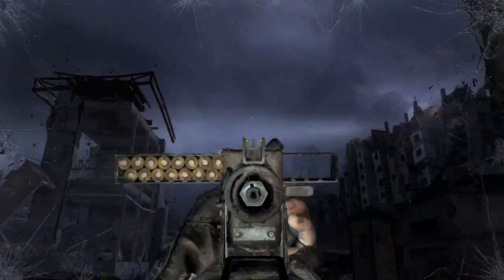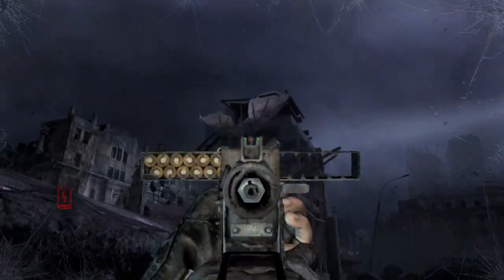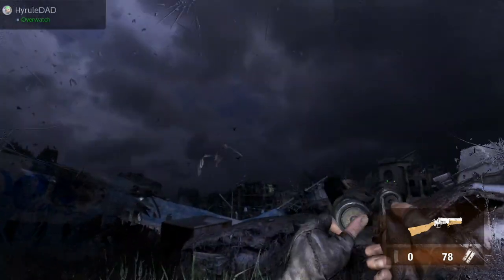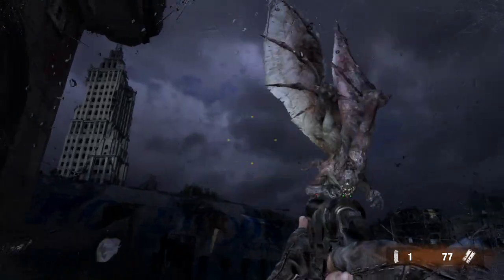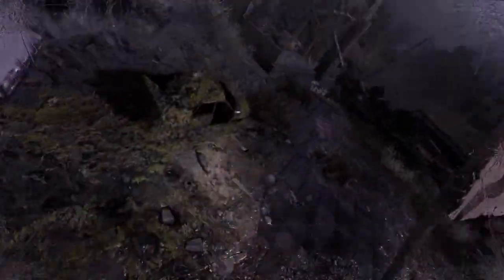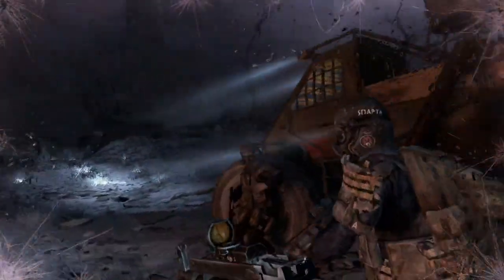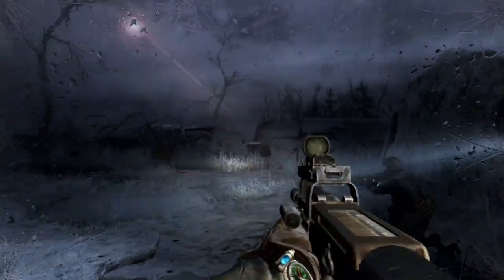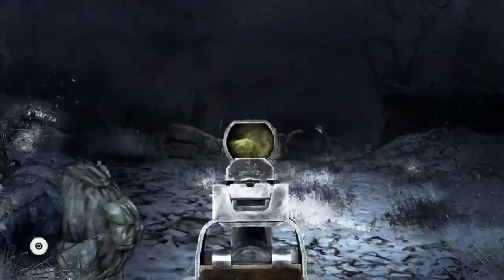Metro Redux packs quite a bit of content as well. Metro 2033 will take you around 7 to 9 hours to complete, and Last Light will take you around 9 to 10 hours to complete. There are also two endings for each game based on whether you do moral things in the underground cities. The Nintendo Switch version also features gyro controls, which I checked out and thought worked well, though I went with a pro controller for most of my gameplay.